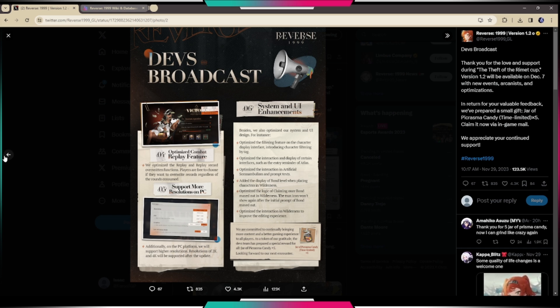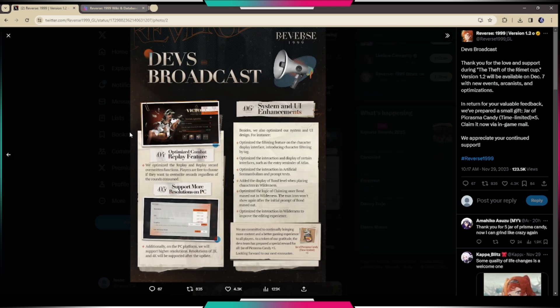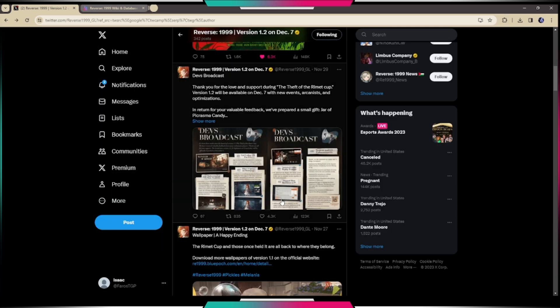Overall, pretty solid changes. We're getting more resolution options for PC, and out of all the optimizations, auto combat is really huge — now there are two options: manual gameplay and auto gameplay. You can rely on an AI to do everything or play manually, so they're basically giving us a choice. And we're getting those 14 unilogs from the dev broadcast, which is really nice.